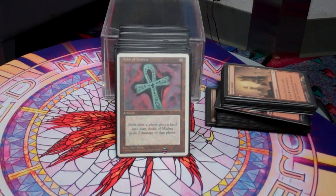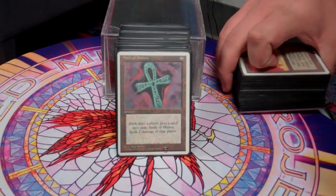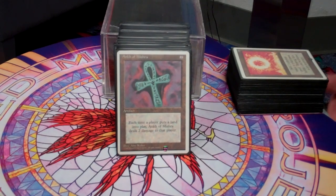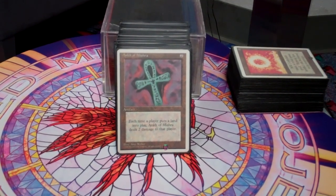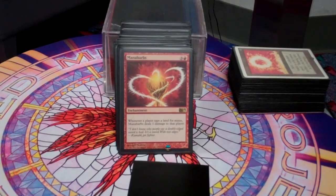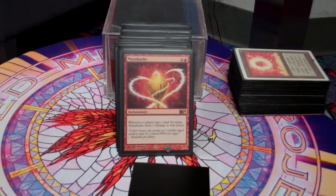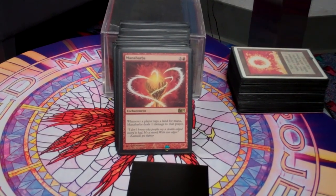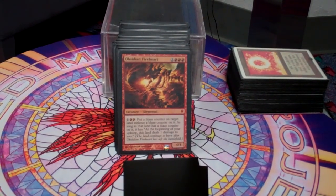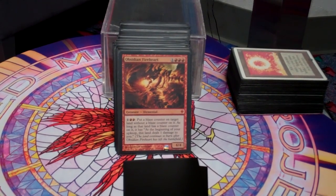Next up we have the Pressure cards — these are the cards that pretty much make the deck run the way I want it to. Ankh of Mishra does the same thing that Zozu does in artifact form. Having this and Zozu on the field really irritates people — I usually get killed pretty quickly if I do that. Mana Barbs punishes people for tapping their lands, so those big swingy green creatures really get punished. Obsidian Fireheart adds up over time — incremental damage is the way this deck wins games.